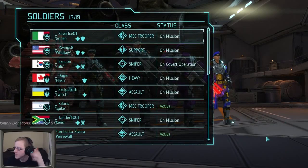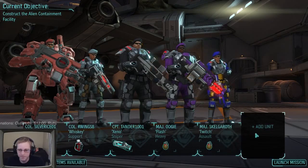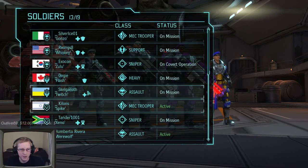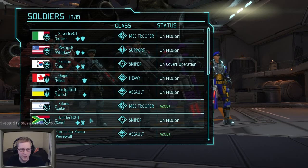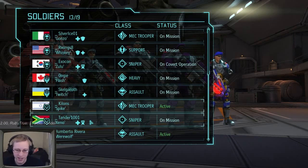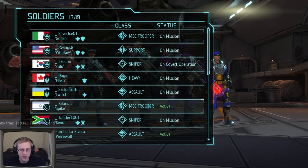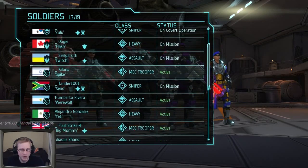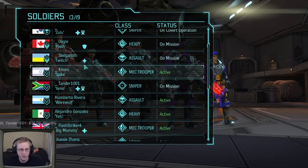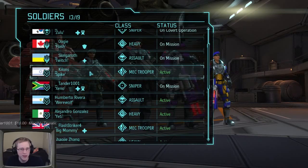Let me double check - all the people on the mission right now are different nationalities, which is helpful because a couple of my medals give additional defense or aim based on group diversity. We probably want to bring another mech. We have two big mechs: Killings, a mech trooper, and Flash Striker. We've been running with Killings the last few times, so we'll bring Flash Striker this time.